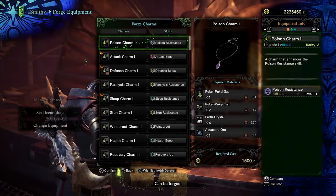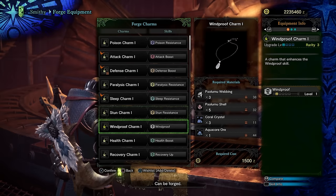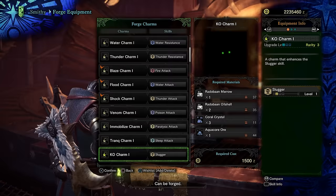The standard attack and critical eye are nice pickups for hammer. If you can push your affinity from negative to neutral, or even positive, it will feel much better than getting feeble hits. Other quality of life decorations and charms like speed eating, divine blessing, and stun resistance are nice alternative pickups. Hammers also benefit from stamina management skills like Stamina Surge and Marathon Runner, so those are some nice additional pickups. You should try out some variations of skill setups to see what you prefer.